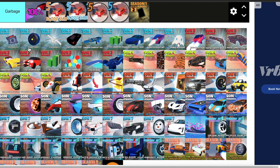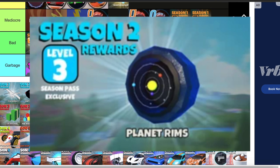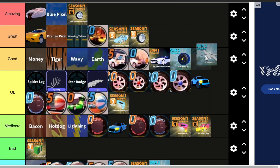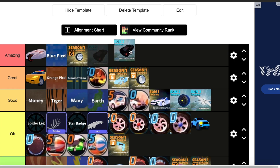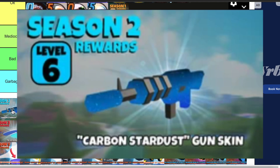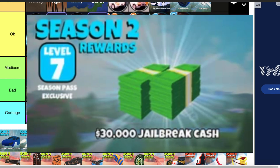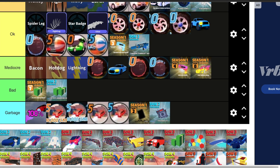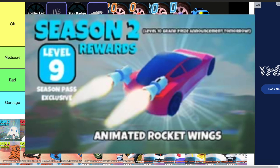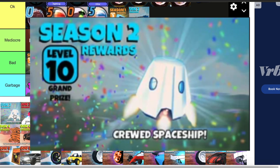Moving on to Season 2, we have another 10 free C4s — those are going in garbage. Then we have the Planet Rims — these rims are good. Starwing Spoiler — this is pretty good. Vantablack — this is amazing, I love Vantablack. Then we have the Carbon Stardust Gun Skin — this one will go in OK. Then we have 30k Jail Bucks — this will go in bad. Then we have the Carbon Stardust Vehicle Skin — this one's good, I like this skin. Animated Rocket Wings — these are amazing, I love these a lot. Then we have the Crew Capsule — this one goes in mediocre.